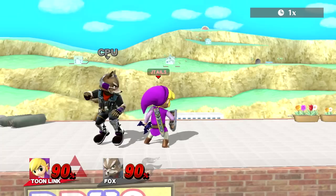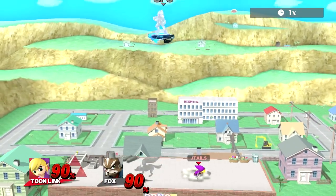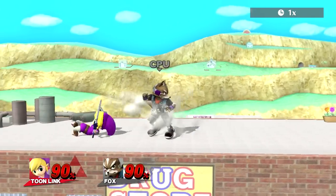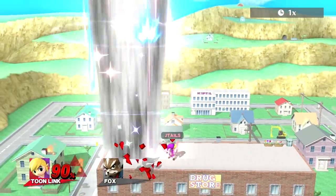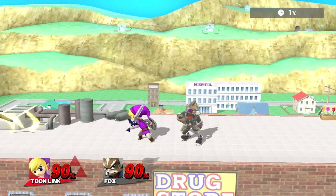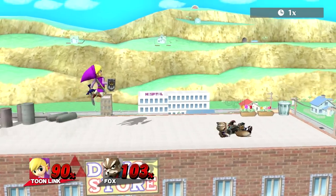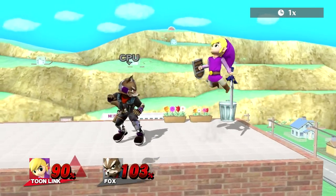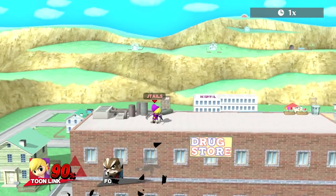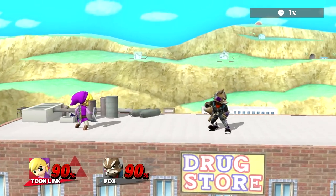Another interesting setup you can do is: boomerang, get behind them. One thing I like to do is throw the boomerang away from me and then run past them — and then they get hit by it into my up smash. But this isn't a guaranteed setup, but sometimes it can catch people off guard because people forget that the boomerang is going to come back, and they're going to block or something — and then the boomerang will hit them and they'll get up smashed.